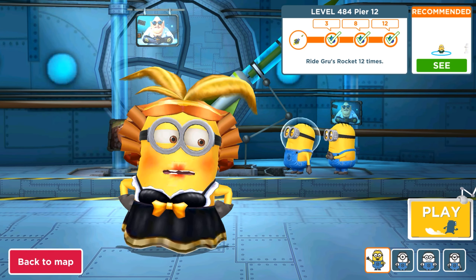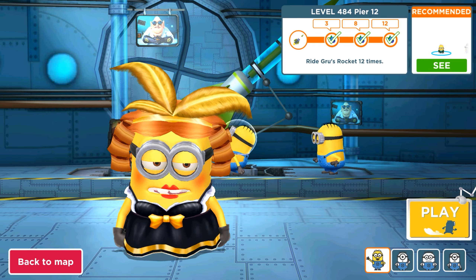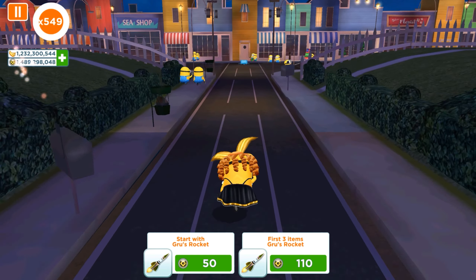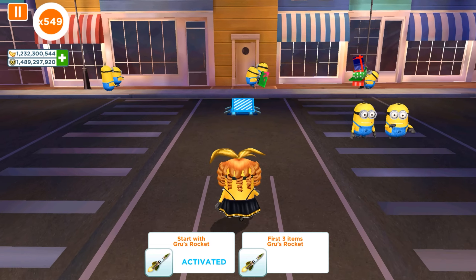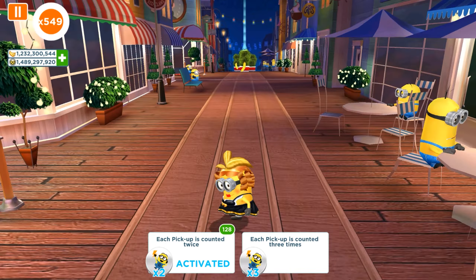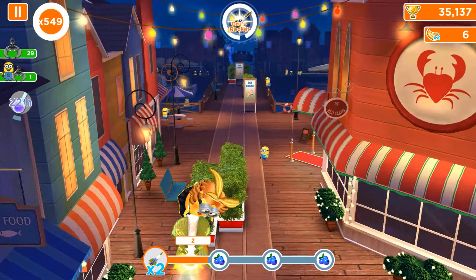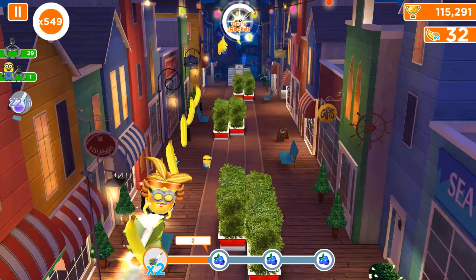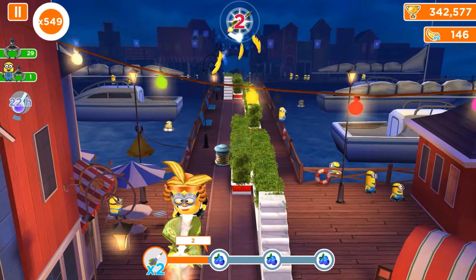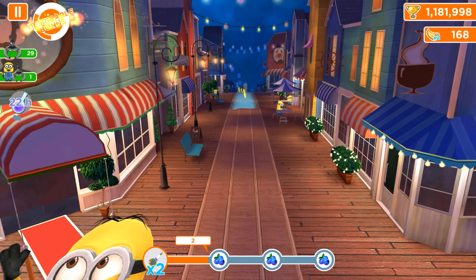The locations and areas will be different from level 490 onwards. For level 484, we need to ride Guru's rocket 3, 8, and 12 times. Again we need a multiplier for the pickup — each pickup now counts twice. I'm trying to use perks because these are higher levels and we really need help getting more fruits to upgrade the jelly lab. That was the first rocket — I really want to avoid the vacuum.